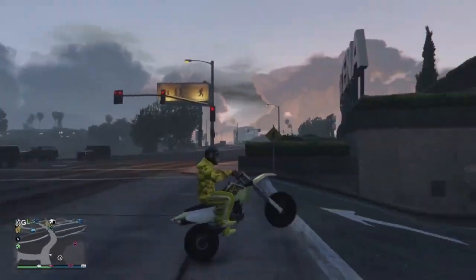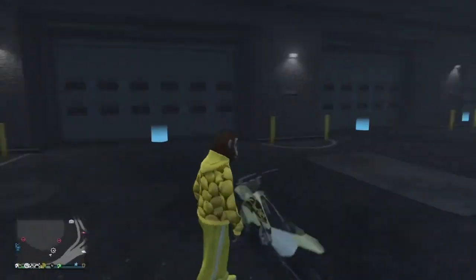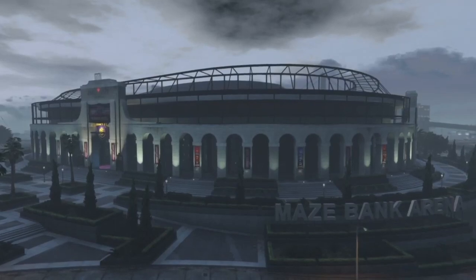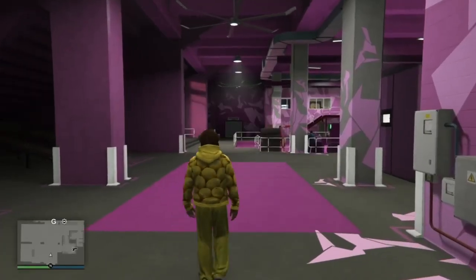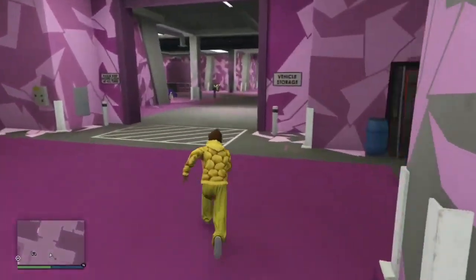Drive out and boom — you're gonna get all the mods from the baddie transferred to the Sanchez. Pretty fire! When you get off the bike it's gonna disappear — don't worry, it'll respawn inside the Arena. Go back inside the Arena and customize something on the Sanchez to save all the mods on it, because if you don't save them, everything will disappear and you'll have to do the whole glitch again.